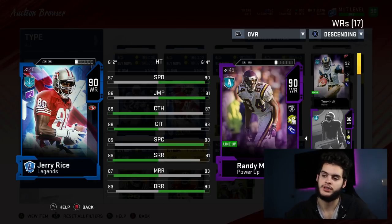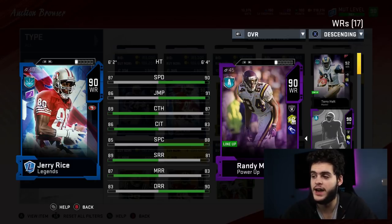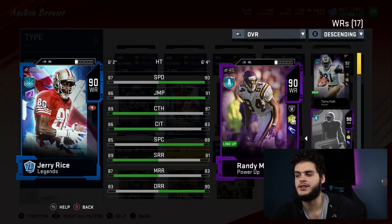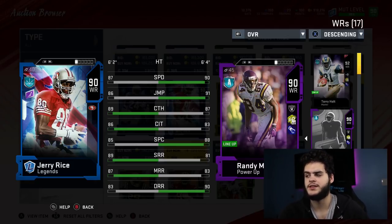Next is Randy Moss. I use him stock: 90 speed, 91 jumping — that's all that really matters. Most receivers with above 90 speed don't have good catching in traffic, good catching overall, or good route running. The beauty of Randy Moss is he gives you a little taste of height, athleticism, and catching — he has really really good stats. If you take Randy Moss through the 10-player power up, you'll want him powered up because he gets some crazy abilities. I'm probably gonna use my Power Pass on either Randy Moss or Deion Sanders.